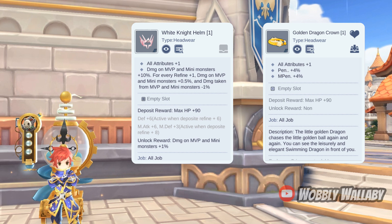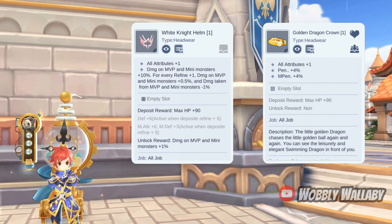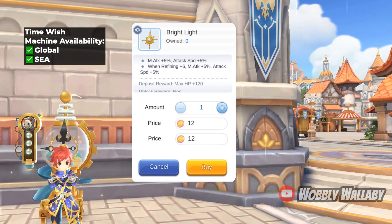The Southeast Asia server had access to Dawn Flute. If you're able to refine it to plus 6, then 8% penetration is really good. It is a solid head item overall and I still see it in use today. For free-to-play alternatives it is difficult, so I'll just recommend the White Knight Helm versus bosses and the Golden Dragon Crown for other things.